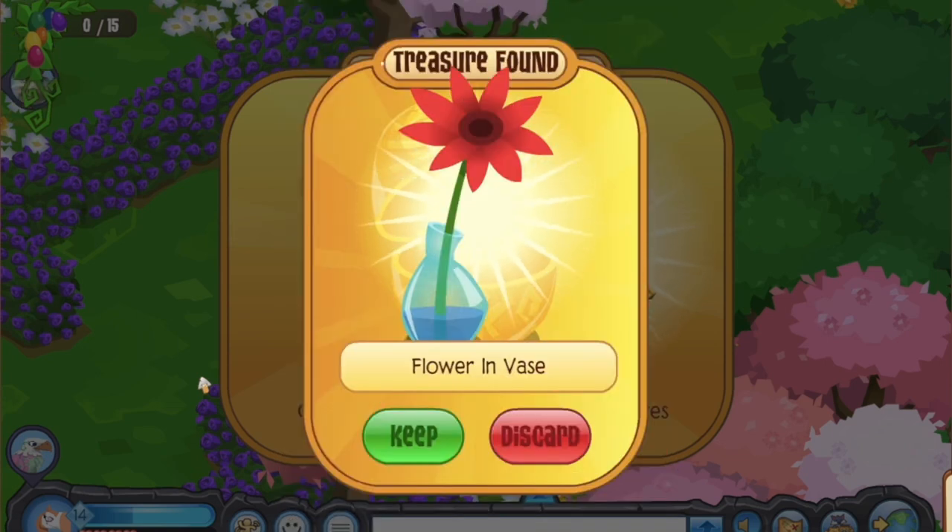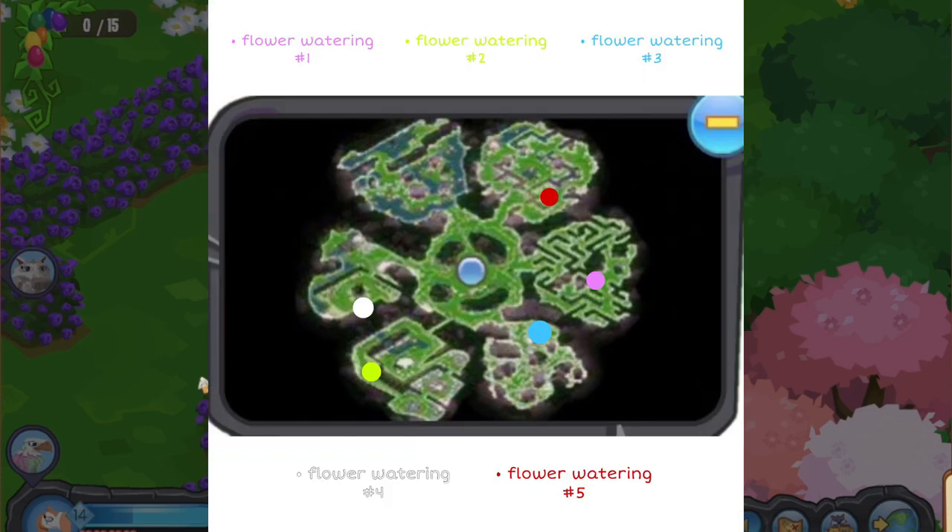We've got the flower in a vase, which means we are currently looking at flower watering number five. If I go to my map I can see that there's a flower watering number five in the petal I'm in, and so following my map I know that the trellis is going to be in the left flower petal.